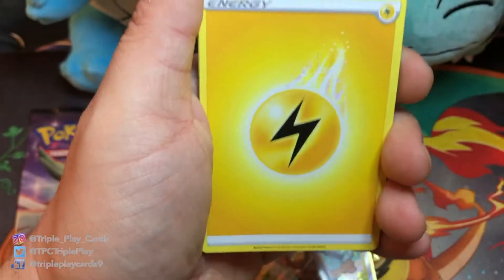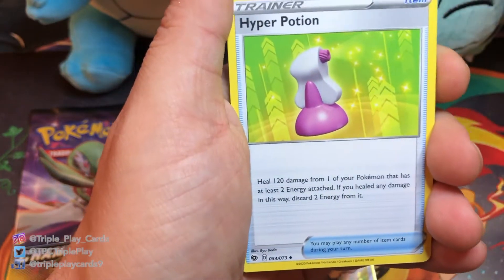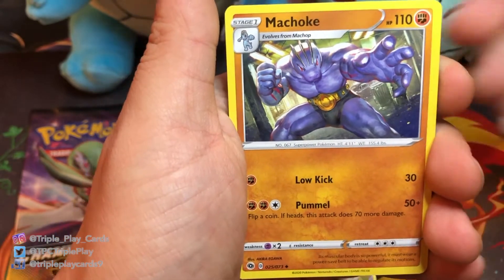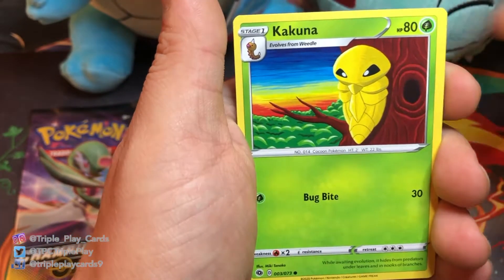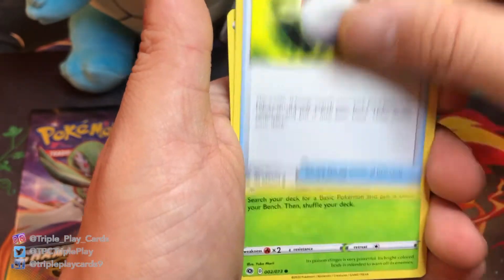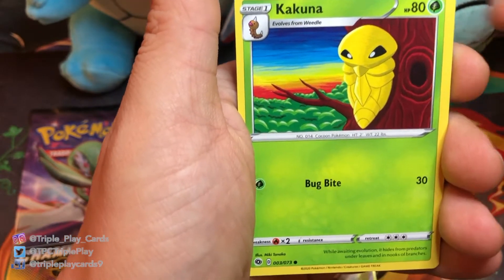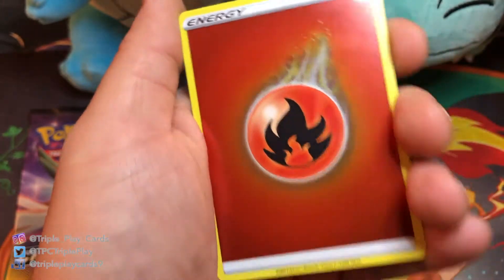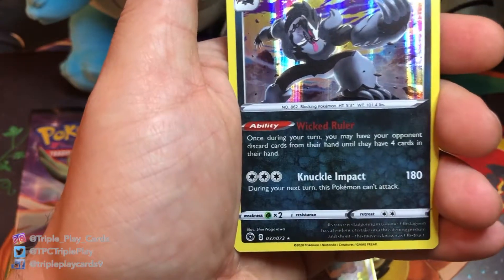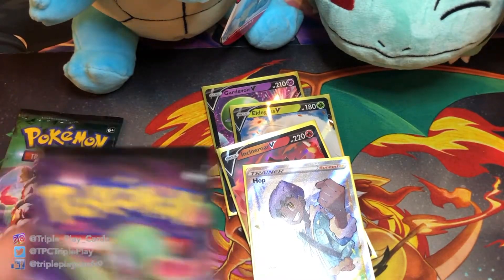Lightning Energy, Hyper Potion, Malamar, Machoke, Kakuna, Sizzlipede, Poké Ball, Weedle, Kakuna — reverse Fire Energy — and Galarian Obstragoon. Alright, send them packing — last two packs. Let's see what we can get from here.